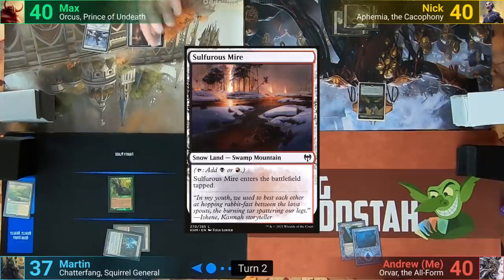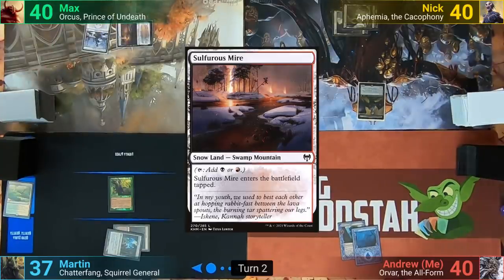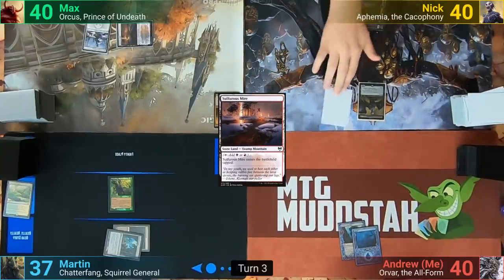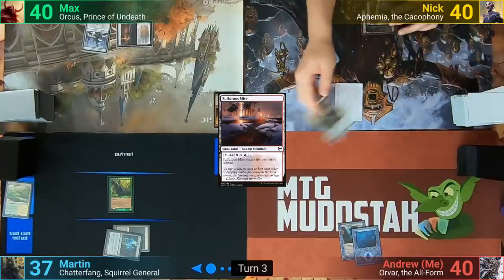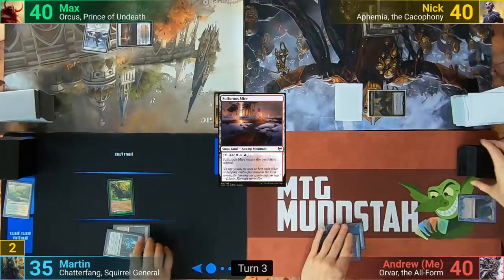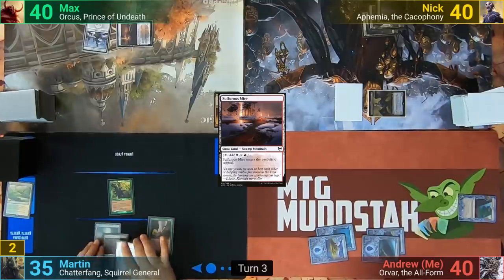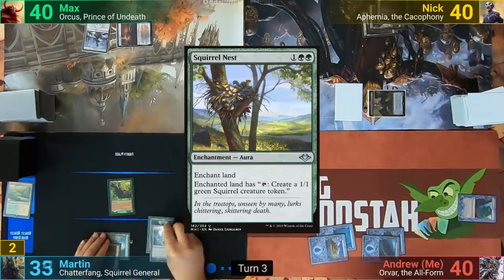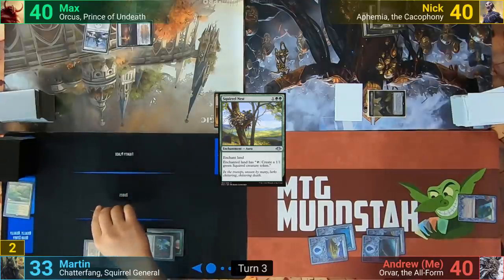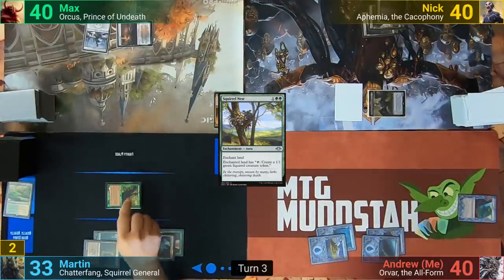Max plays a tapped Sulphurous Mire, passing to Nyk. Nyk plays a Swamp and casts a Morph. He then swings his Commander at Martin, dealing two, and passes. I play an Island, then crack the Landscape to find two more Islands, and pass to Martin. Martin plays a Forest and casts Squirrel Nest, enchanting it onto his Ancient Tomb. He moves to combat and swings Chatterfang at Nyk, who takes the three.